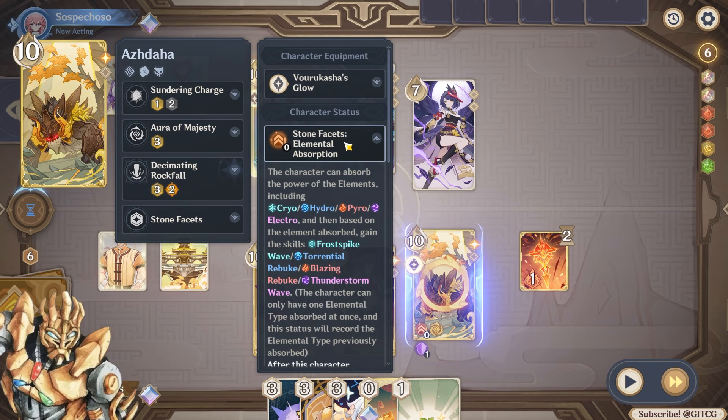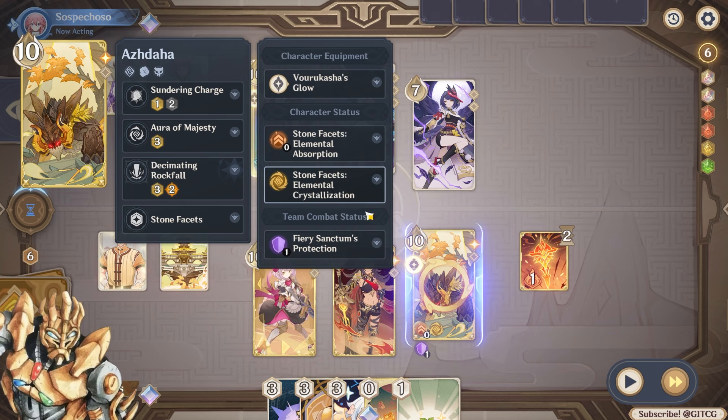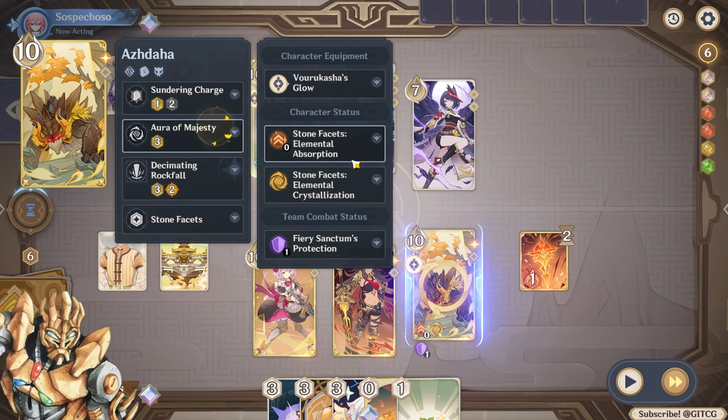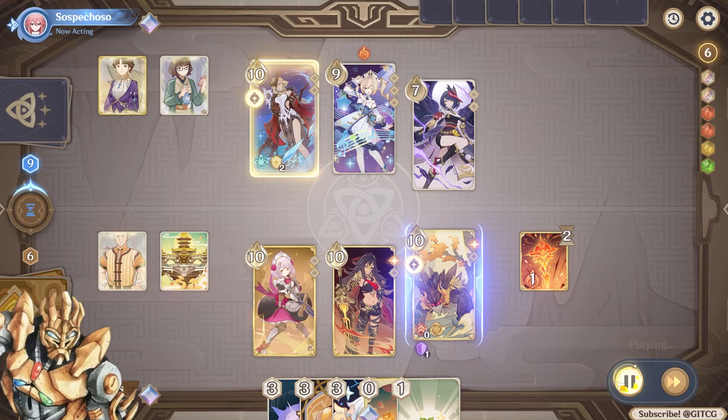There are two statuses: Elemental Absorption and Elemental Crystallization. They both perform Elemental Absorption. The skill basically guarantees it 100% happens and also does Geo damage, while the base passive causes it to happen regardless. It's a lot of text — look at how long that text box is.